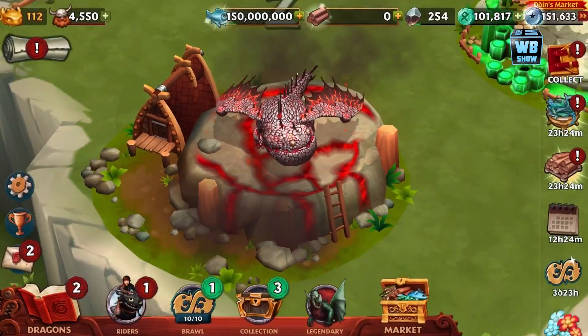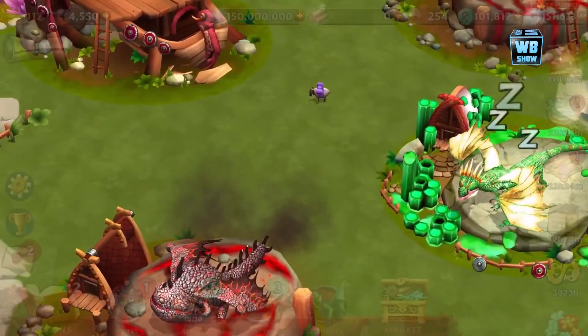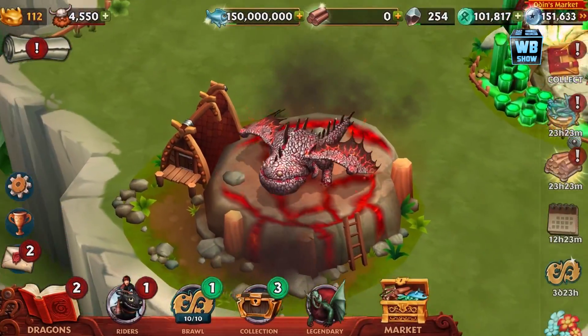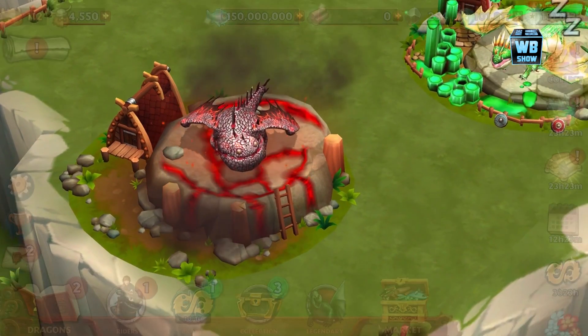I was saying there's no animation — I guess it's smoking, that's the animation. This one doesn't have smoke, this one has smoke. That's the Magma Dawn in the game.